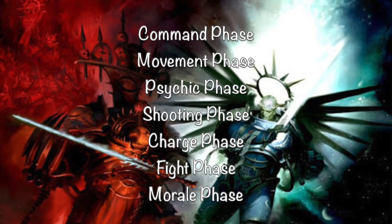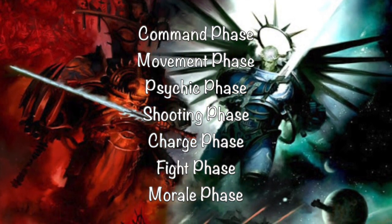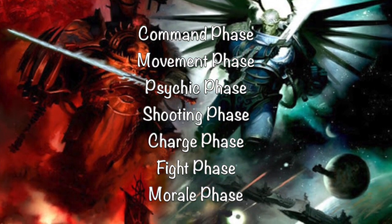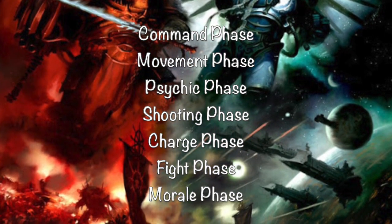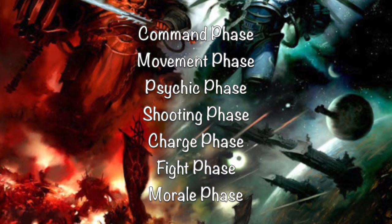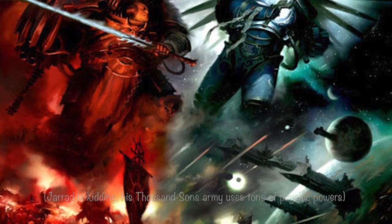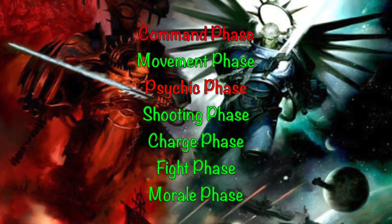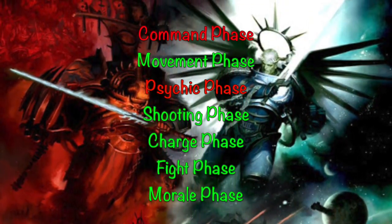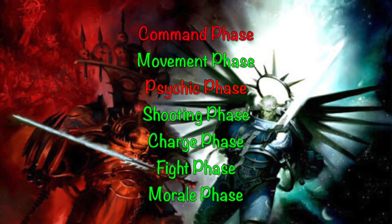Now here is the structure of a turn. It's made up of a few different phases, some of which we will be conveniently ignoring for today. First, the Command Phase — a bunch of things happen here but we'll ignore it for now. Second, the Movement Phase, which is pretty self-explanatory — you move your guys around. This is followed by the Psychic Phase, but only nerds use psychic powers, so we'll skip that too. Now on to the meaty bits: the Shooting Phase where you shoot stuff, the Charge Phase where you move again but only into your enemies, the Fight Phase where you fight, and lastly the Morale Phase where you run away in fear.